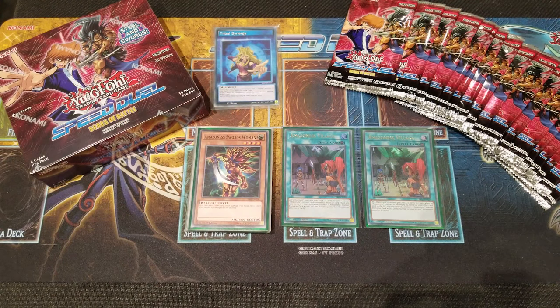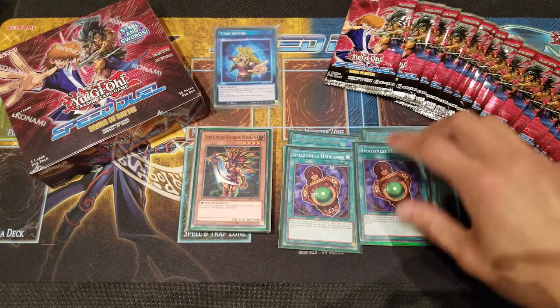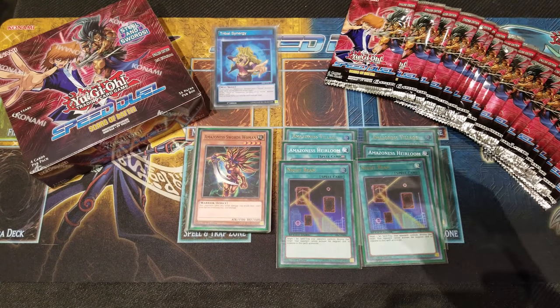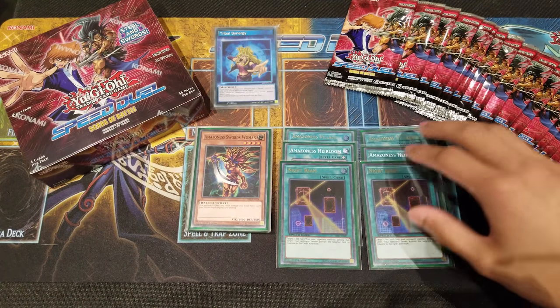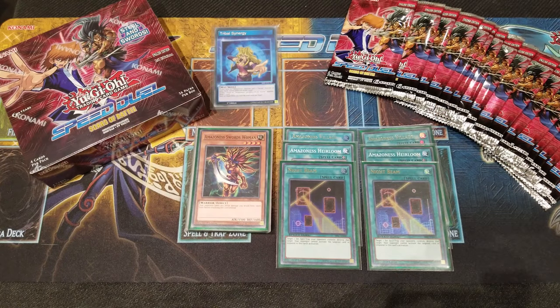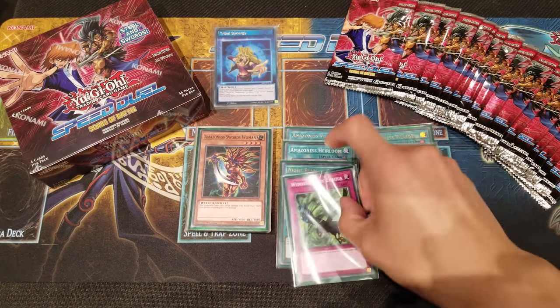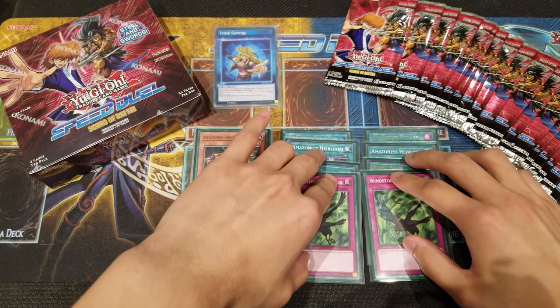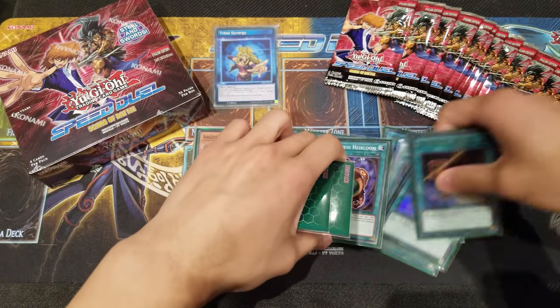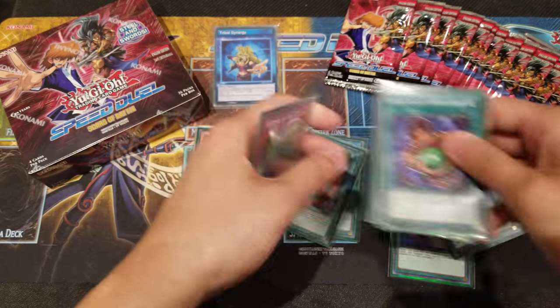Three Amazoness Village gets too clunky, so two is the right number. We also run two Amazoness Heirloom — same reasoning, two is great for immediately destroying your opponent's monsters, but three is too clunky. With the new addition, we're playing two Night Beams, which is probably one of the best new back row removals alongside Dust Tornado — your opponent can't activate in response to it. Last for traps, we run two Windstorm of Etaqua, a stable trap that fits in almost any deck.